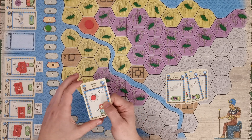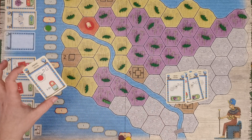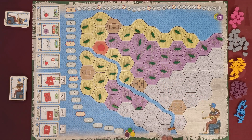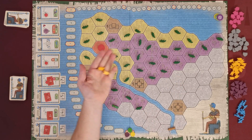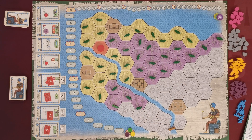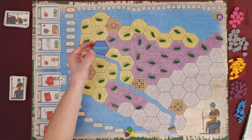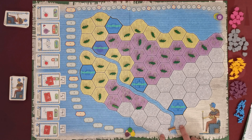The map is made of hexagons forming two peninsulas connected only by a bridge. White hexagons are connected to stone, yellow hexagons to grain, and purple hexagons to grapes. All hexes are undeveloped with the exception of the red hex, which contains an initial settlement, the four brown building sites, and two white hexes connected by a bridge.